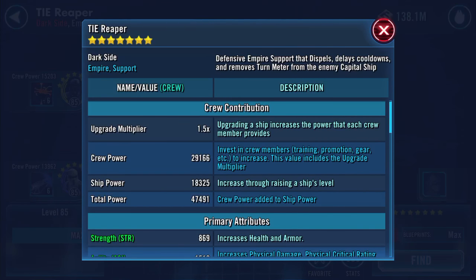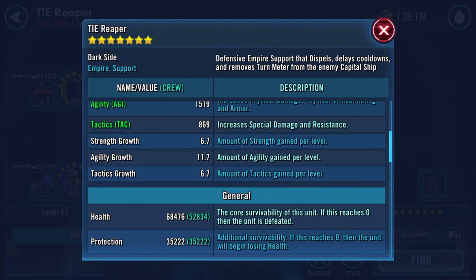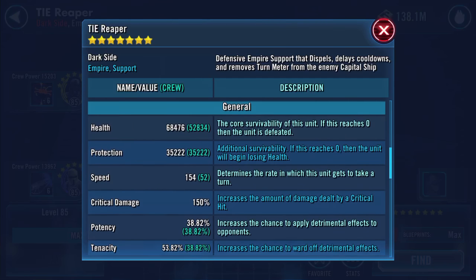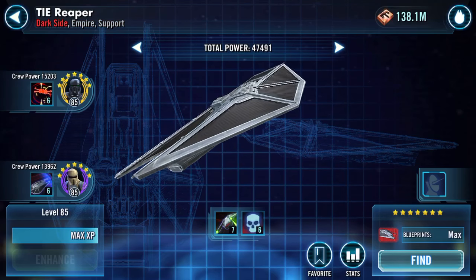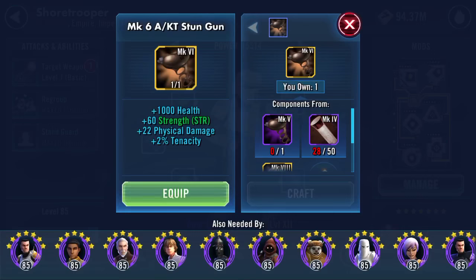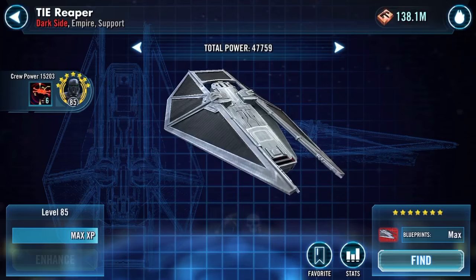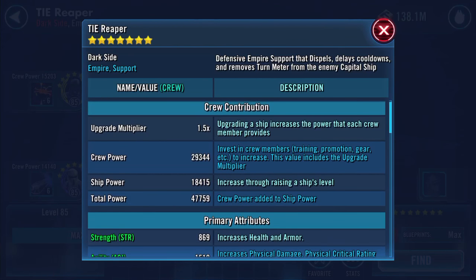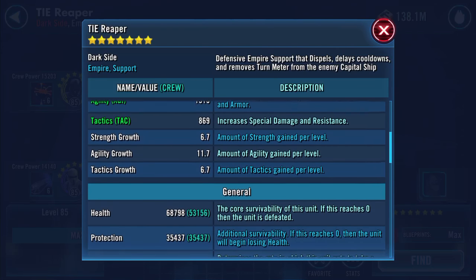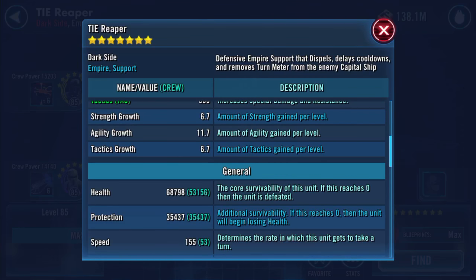We can see crew power has increased to 29,166, health 68,476, protection 35,222, still on 154 speed. Going back to the pilot — another big piece, another 466, and everything still showing green. Crew power now 29,344, total power 47,759, health 68,798, protection 35,437. We've got a speed increase too.